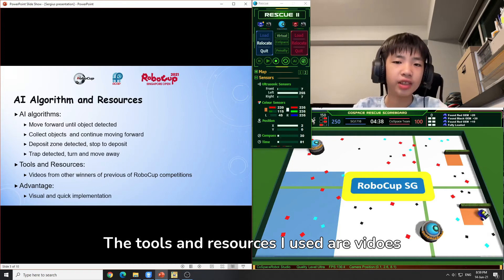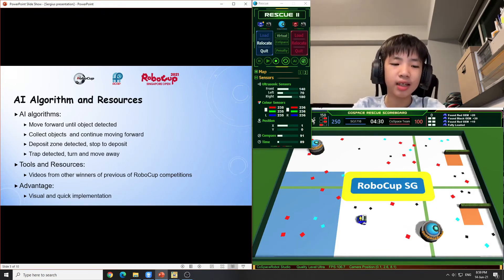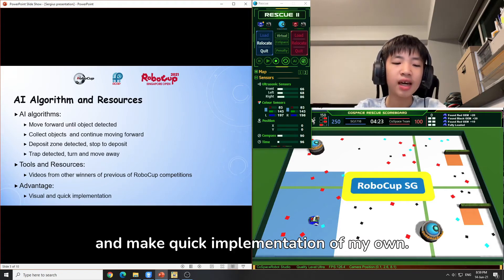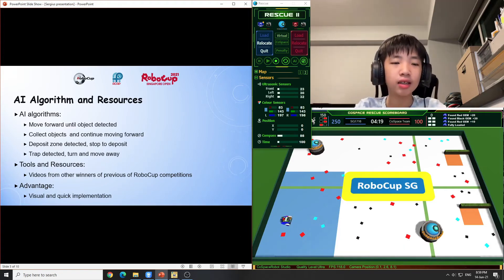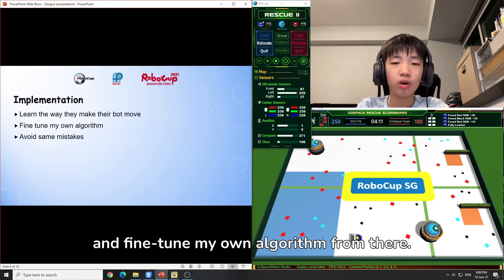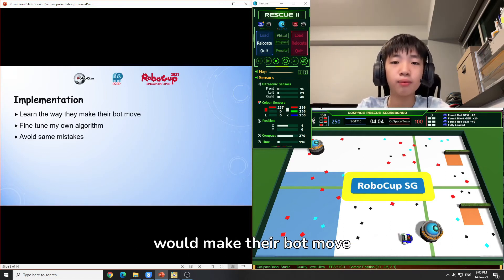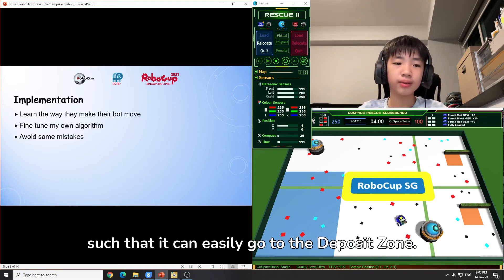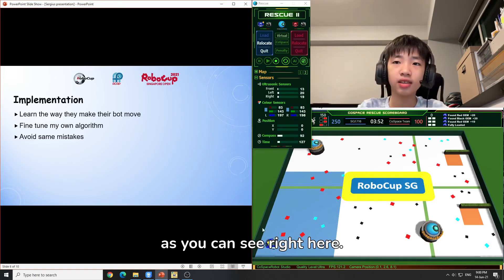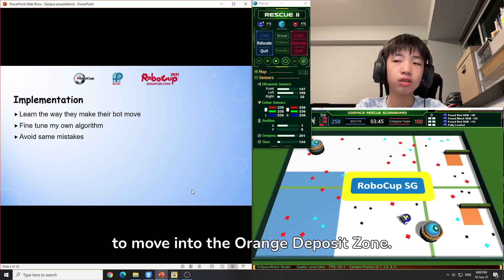The tools and resources I used are videos from previous RoboCup competition winners. I used them to visualize their programs and make quick implementation of my own. I learned the way they make their bot move and fine-tuned my own algorithm from there. For example, I saw how other competitors make their bot move so it can easily go into the deposit zone. I programmed my bot so that if it has 6 objects, it will start to move slightly curved — making it easier to move into the orange deposit zone.